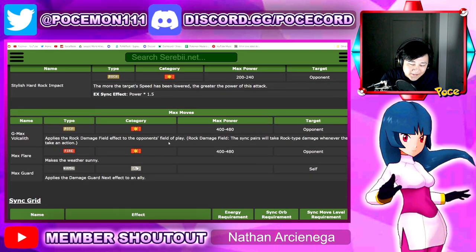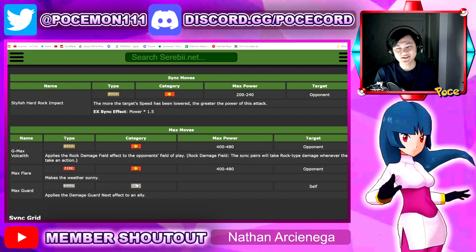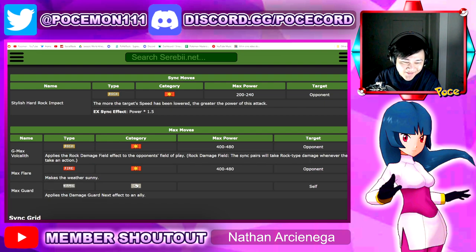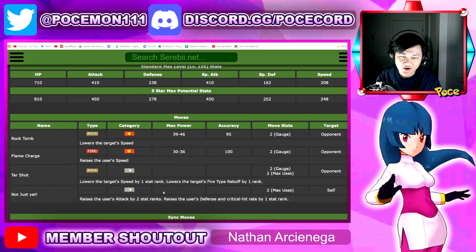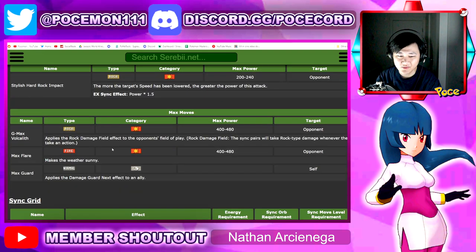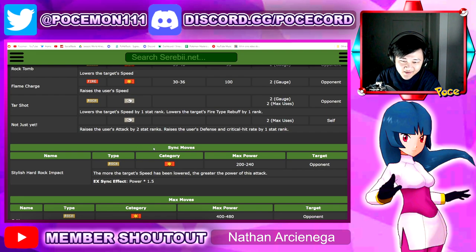There's always Dojo Gloria. The GMAX move — I can't pronounce that word, whatever — is a rock damage field effect. Oh my god, that thing is so bad. It's basically stealth rock. Stealth rock sucks, man — tell that to a singles player, competitive or whatever. But stealth rock kind of sucks in this game. A lot of units have just massive resistance to it, so it really doesn't do that much damage. Max Flare makes it sunny — that's a more interesting one. Even though it's Rock type, it's more low-key a fire type unit than a rock type unit, because you have the fire rebuff stuff to help fire types do more damage, and then you have sun as well. Yeah, this is more of a fire unit than a rock type unit, man.